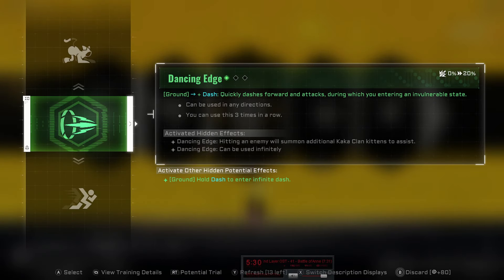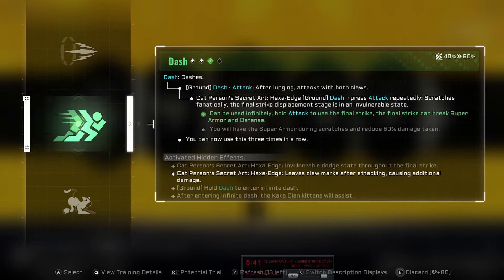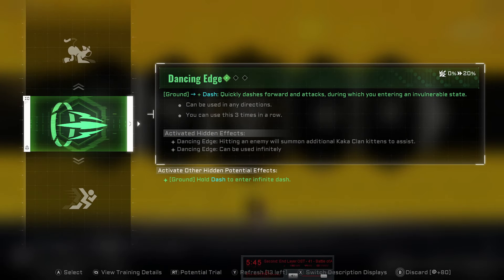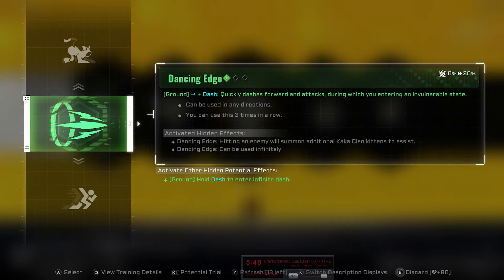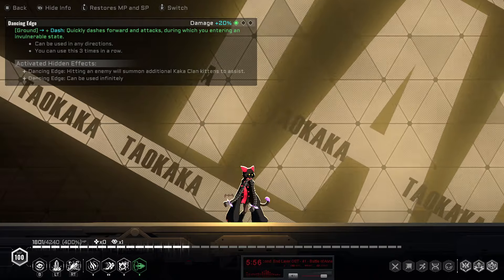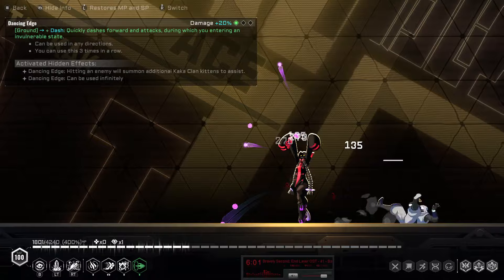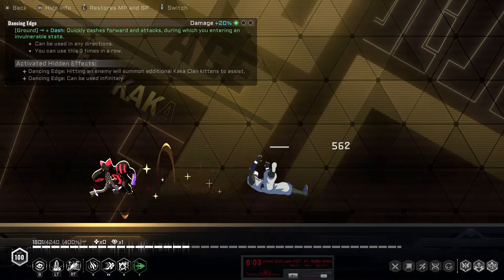Dancing Edge — I think I mentioned this one earlier. It's one that got actual major changes. It's a dash input now, and I really don't like the input because it's way too easy to input instead of just a regular dash. Which is fine once you have all the upgrades for it — there's an upgrade where it can be used infinitely and you basically just become immortal. This is probably one of her strongest potentials when upgraded, but I really don't like using it.